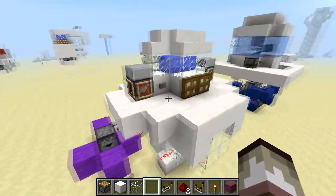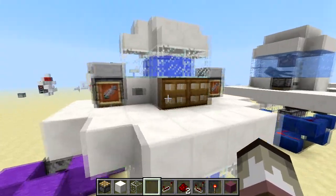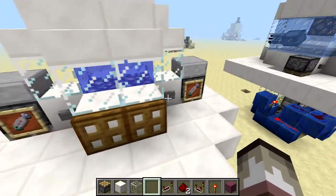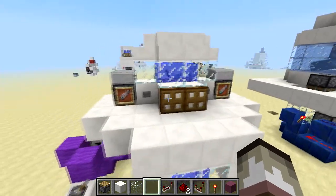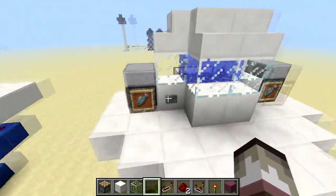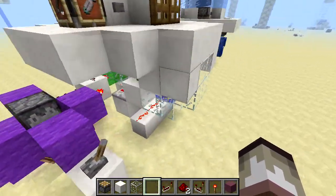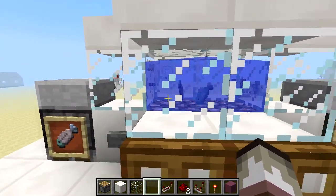So moving on from there, I have modified it slightly, and now we have the nice little pretty one. This one is symmetrical, so we've got a button here and a button there, which activates just the same, and fish come out. Now what I've done here is I've extended out the wiring a bit more so that we have our second input, which is right there. And we also have some ambient water sounds too, so we can hear the fish swimming.